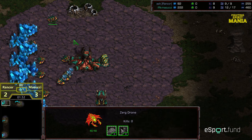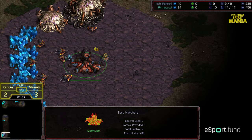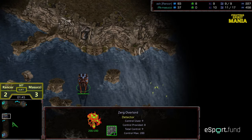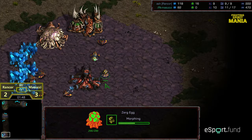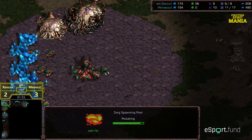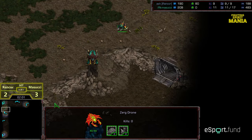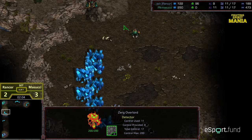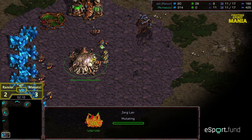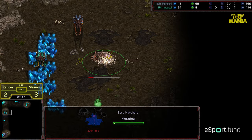Overlord first build, and I'm expecting to once again see the 12 pool from Masuchi. Looks like he is opting for 12 pool. It's going to be a late overlord scout again because we're seeing the overlords not cross each other's paths. Rancor may be saving larva — are we going to see zerglings this time? Overlord making its way — looks like we're potentially going to see zerglings. Masuchi going to go ahead and grab his natural expansion.